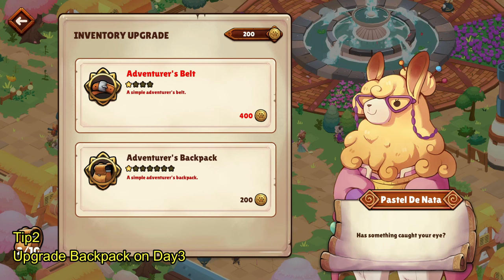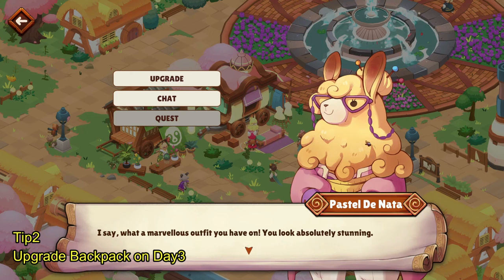The Tailor doesn't come to town every day. The Tailor only comes on Sweet Day, Umami Day, and Bitter Day. So out of five days, you can only meet the Tailor three days. You have to keep that in mind. The first thing I should have done is look around the town, which I didn't. I thought these NPCs were fixed, but they're not. So don't make the same mistake I did.